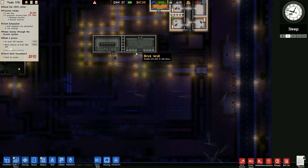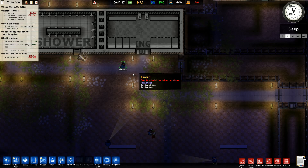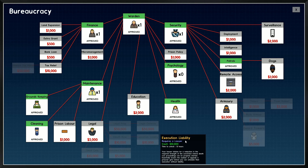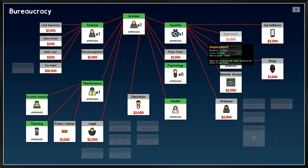Has anybody seen my prisoners? Just out of curiosity - has anyone seen some prisoners running around? I seem to have mislaid some prisoners. Anybody at all - what on earth has happened? Intelligence: training guards to become better at tracking and recovering contraband.